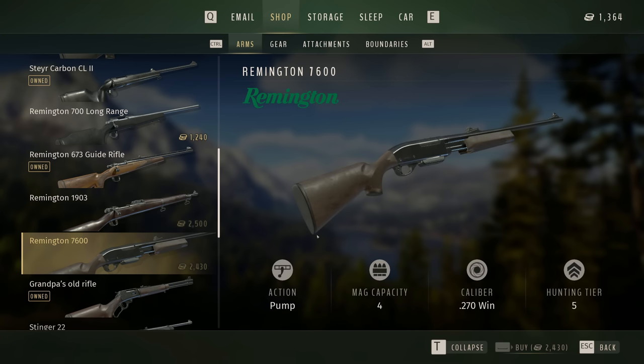One of my personal favorites from this update is the Remington 7600 in 270. I own a 270 in real life, and I've always wanted to see a pump action rifle in a modern hunting game. It was something in a lot of the old Cabela's games but I never saw it in any of the newer hunting games — like The Hunter Classic, The Hunter Call of the Wild, or even the hunting sim games — none of them had a pump action rifle. So it's really nice to finally have one in a modern hunting game. I'm probably going to get this as soon as I can and start hunting deer with it.